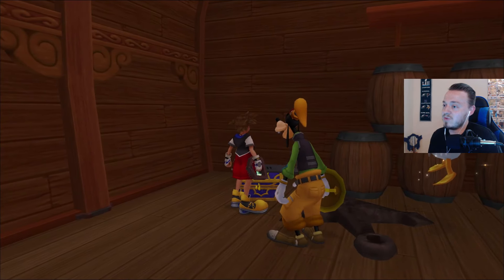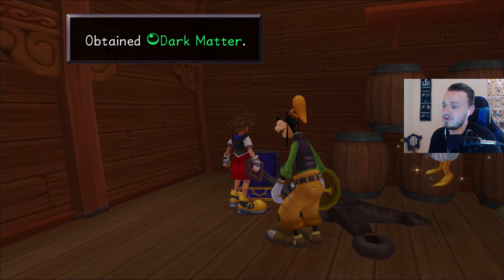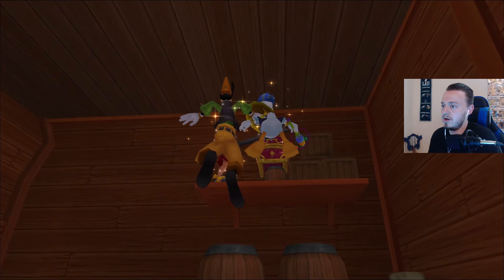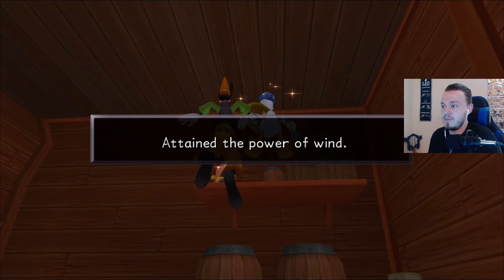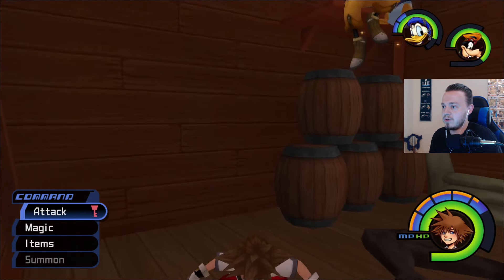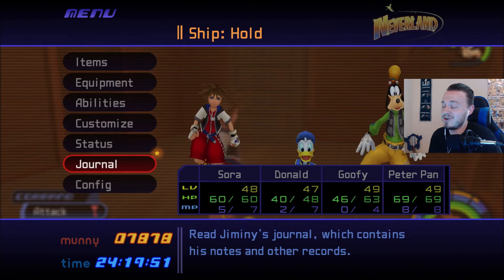Now keep in mind, guys — while I've been coming to these worlds to get Trinities, I've also collected items along the way that are right near me. Sorry if I don't show them on screen. Ooh — attain the power of wind. Are you serious? We upgraded Aero and it was here the whole time? Wow. That's crazy.